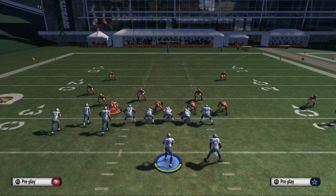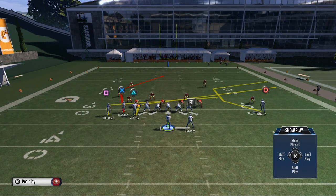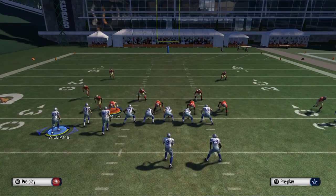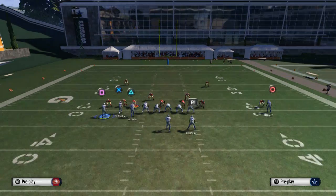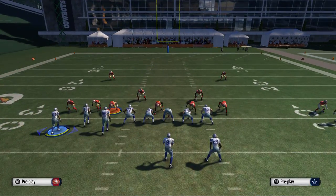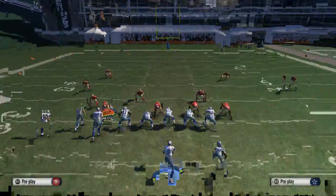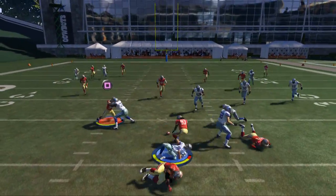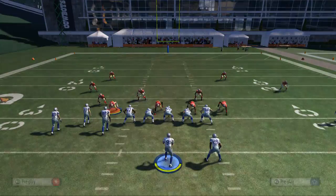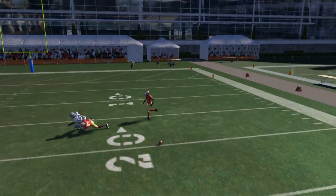We've noted three routes on this play that beat man defense and two that aren't effective. Now I want to use hot routes to find options that fit. For Jason Witten, I'll place him on a slant pattern since slants beat man coverage. For Des Bryant, I'll try a standard curl route and see how it does against man. The curl route does a good job against man, though we're having some trouble with the offensive pass protection.